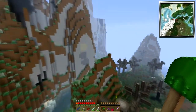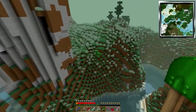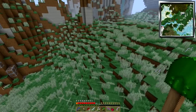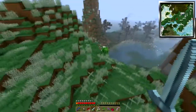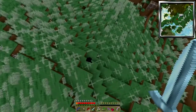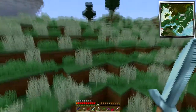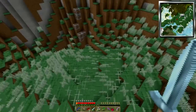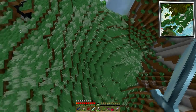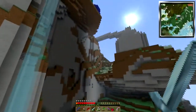I need to get some ender pearls and some reusable safari nets so I can start bringing my farms over. Oh, speak of the devil — an enderman! Ender buddy! I hear him, there he is. Oh, he's got a backpack! Crap, where'd he go? I think he poofed. He done poofed. Well that sucks — okay, no biggie.